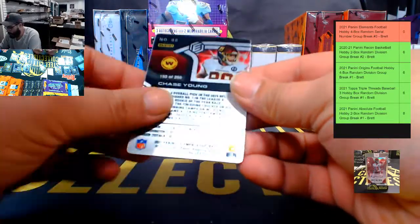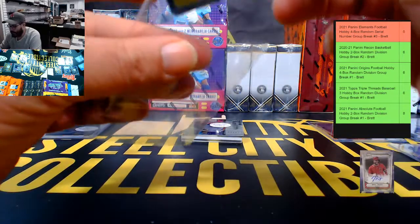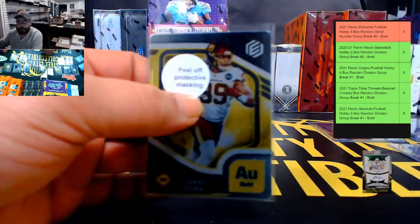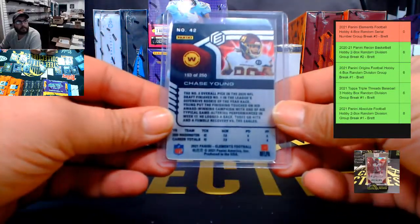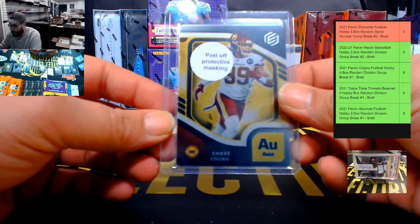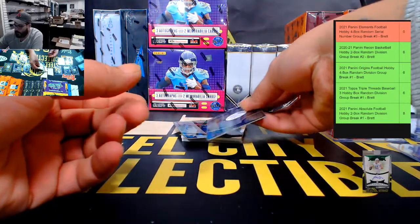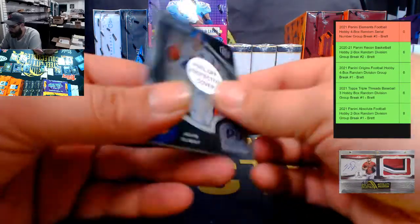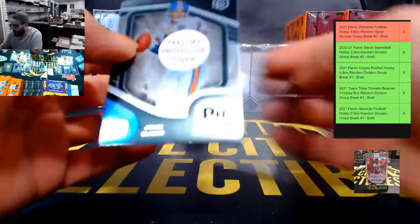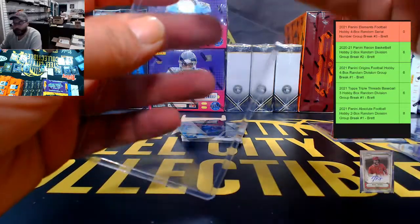Chase Young Gold, 193 out of 250 — going to Daniel. Then Plutonium John Elway, 39 of 94 — going to James.